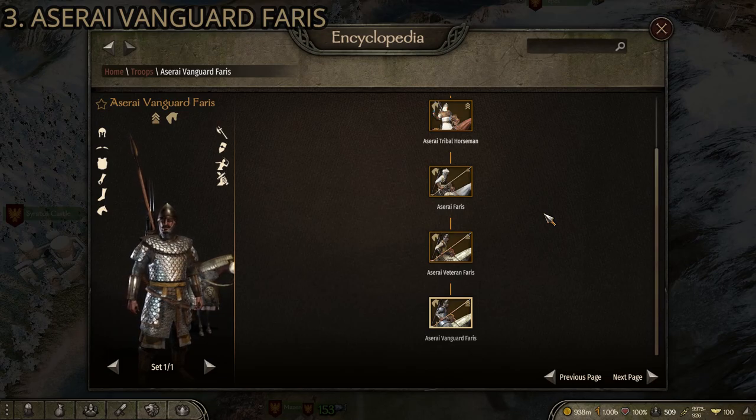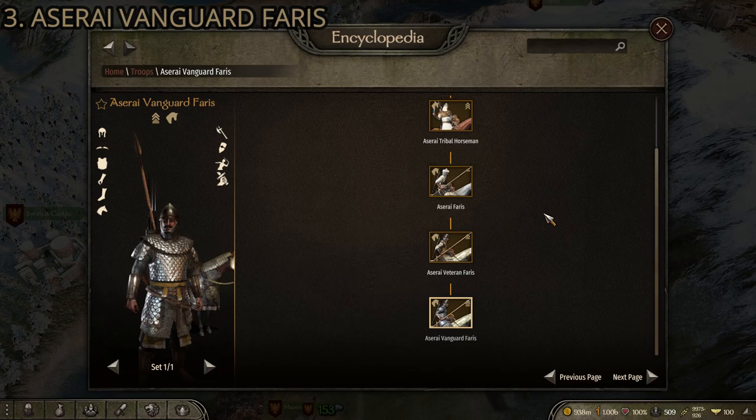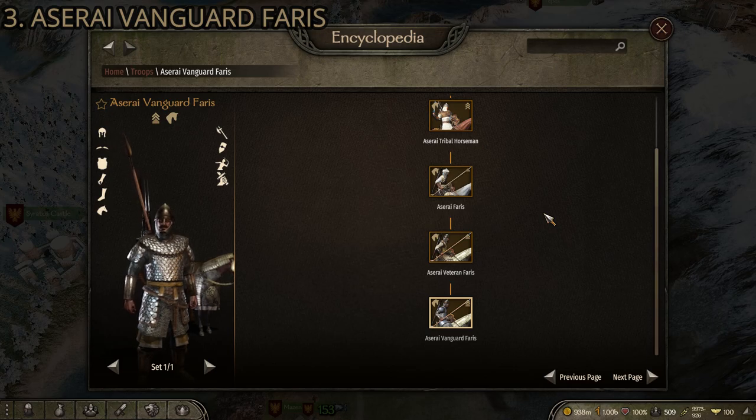At number three we have the Aserai Vanguard Faris — the next upgrade after the Veteran Faris — and this one is solidly better. A lot of people discuss whether it's better to stay at tier four because of certain loadouts, but for this unit it's definitely not; the Vanguard Faris is one of the best heavy cavalry units in the game and is clearly better than the Veteran Faris. It has pretty solid armor and weapons — some of the heaviest you'll find on any Aserai troop.